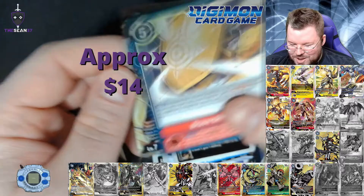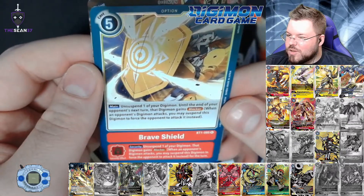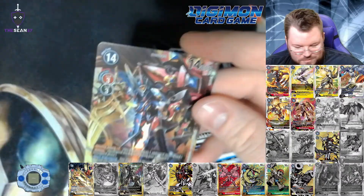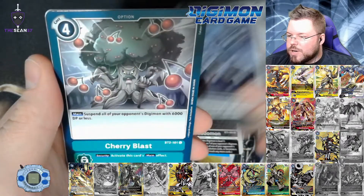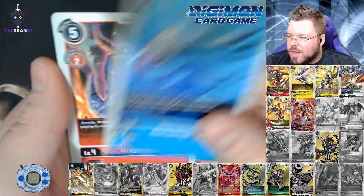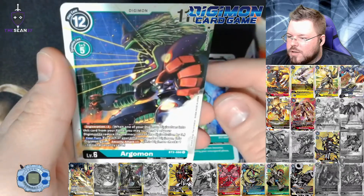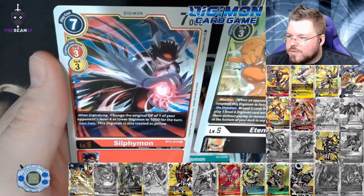So that was Brave Shield for our first rare — the card that we pulled an alternate art of — and Ragnalordmon for our first super hit of the box. Sometimes the last card in the rares just catches me off guard and I lose focus. Gummomon, Greymon, Argomon, Argomon again, and for our first rare Edemon and Sylphemon.